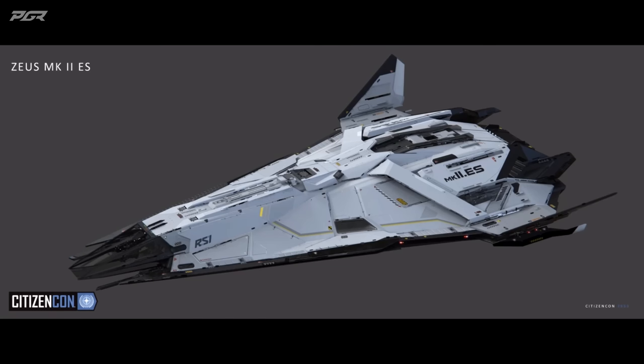Of the three variants, the Zeus Essential is the one that harkens back the most to the original design, with the original white-on-black paint job and the vertical stabilizers. We also worked to maintain the silhouette of the original but brought it forward to modern-day RSI design with tons of technical detail and layered panels. On the underside, the landing gear, the under-slung turret, and the entrance ladder all fold in perfectly flush, leaving behind a super smooth underbelly just like the original design.